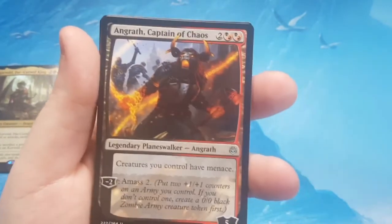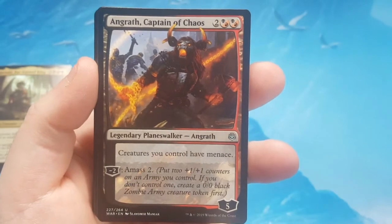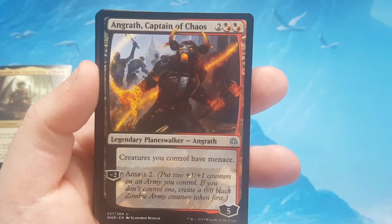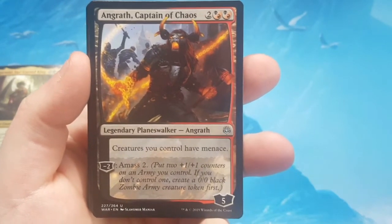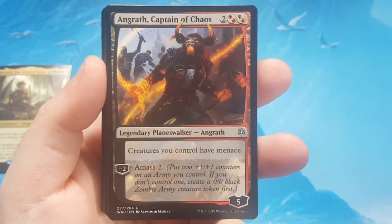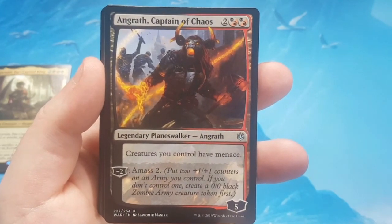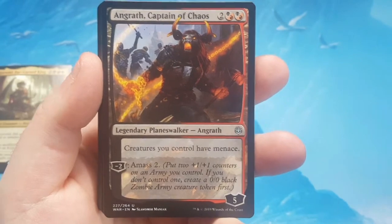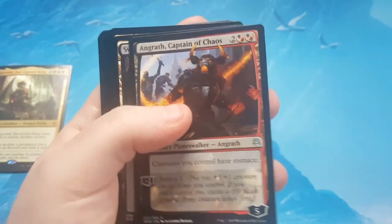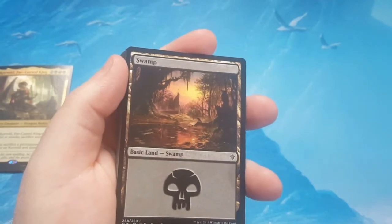Angrath, the Captain of Chaos is one of the uncommon planeswalkers they made for War of the Spark. It is 4 to cast — 2 of any plus either 2 black, 2 red, or 1 black and 1 red. Comes into play with 5 loyalty counters, and all creatures you control have Menace — meaning they can't be blocked by less than 2 creatures. Its minus-2 is an amass 2: create an army token with 2 +1/+1 counters on it, or if one is already in play put 2 more +1/+1 counters on it. That is the meat of the deck.